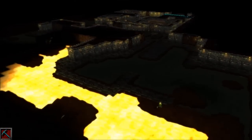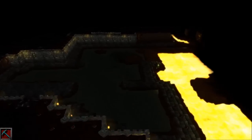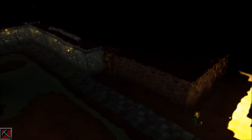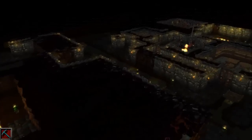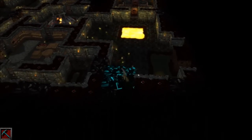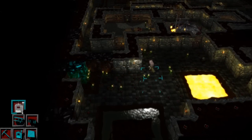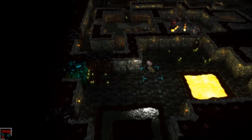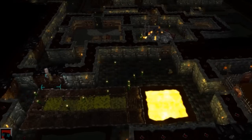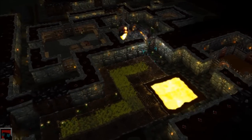Here we can see a large view over the dungeon I have claimed. As you can also see, the imps are working and claiming tiles for the player without his approval. This game will not be about micromanagement and giving creatures orders. All creatures have their own will and it is only up to you as the player to create an efficient dungeon and give all the creatures all the tools they need to be happy and strong, so that they can defeat the enemy.